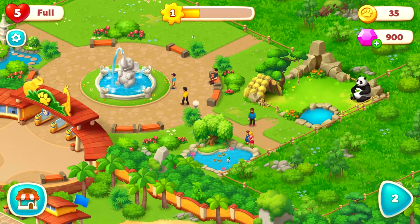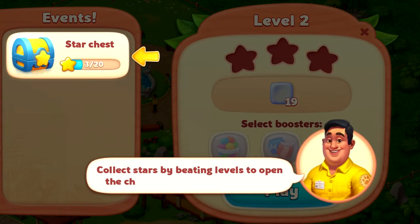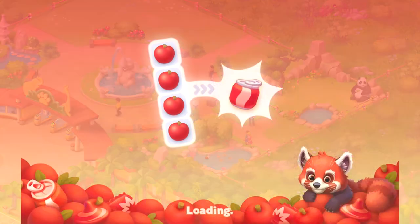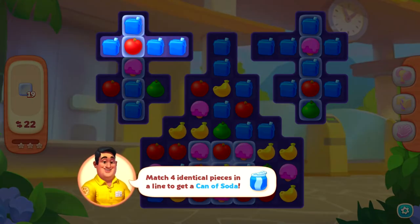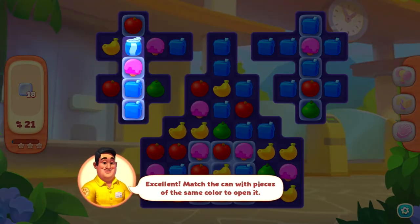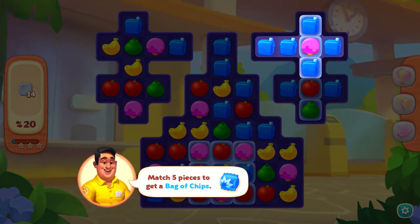Oh, they're feeding the ducks — cute! Let's try level two. Just like Gardenscapes and Homescapes, when you stack them you get special power-ups. This one's a can of soda, and that one's a bag of chips.